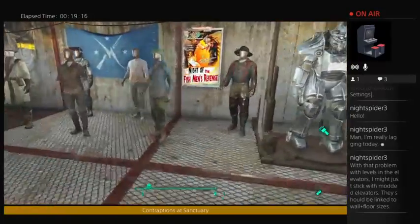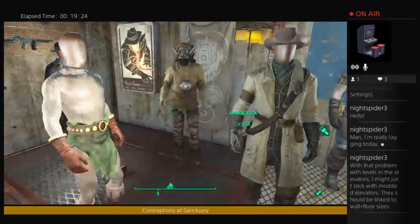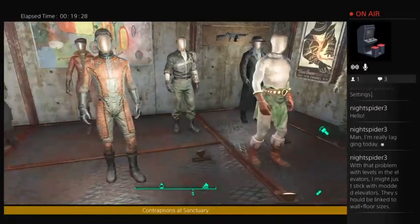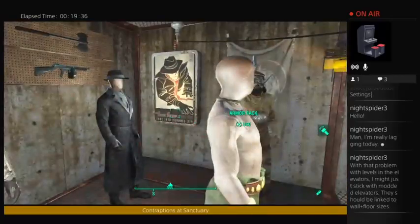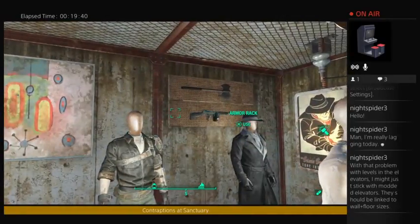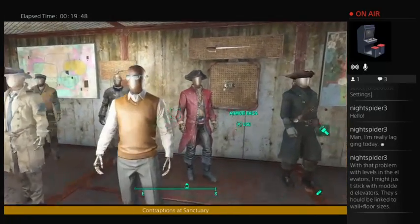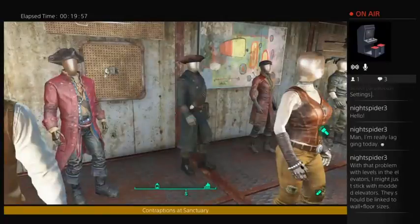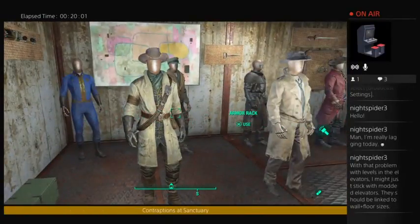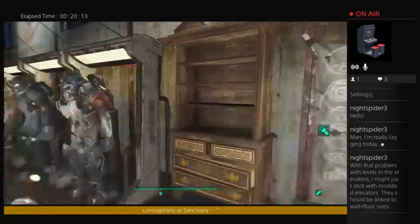There's Far Harbor again — a fisherman, original settlers, Children of Adam, Grognak's costume. There's Kellogg's costume — the guy who killed your wife. The Silver Shroud in front of one of his posters with his machine gun, and Grognak's axe. Here are all your companions displayed. The only ones not represented are Dogmeat — they don't make a rack for a dog — or a super mutant, or your Mr. Handys like Codsworth.